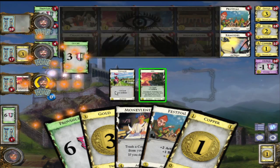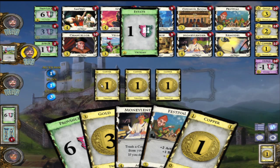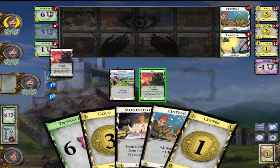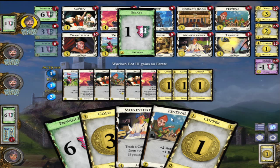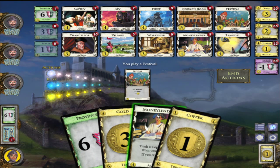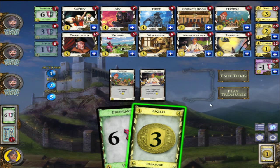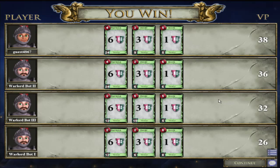Buy the last Duchy - somebody will probably buy the Province here, then start taking out the Estates. Now they're taking the Estates. It's my turn and I need to buy this last Province, so we'll do that, trash that, play this, and buy the last Province. I won! I didn't think I'd win - that last Province tipped me over the edge. I would have tied for second but the last Province got me there!